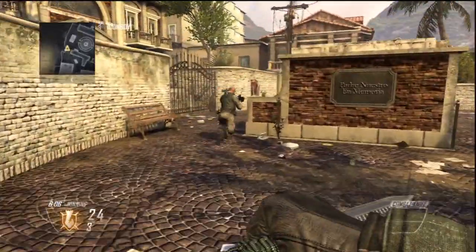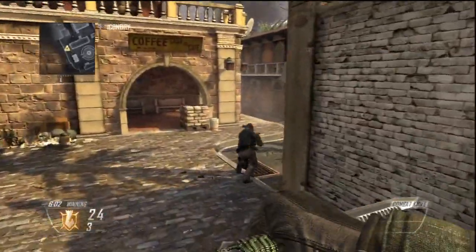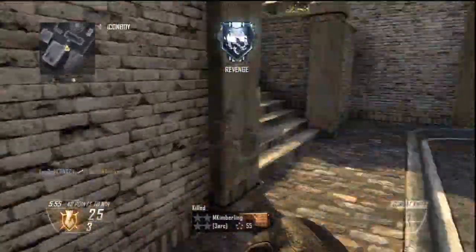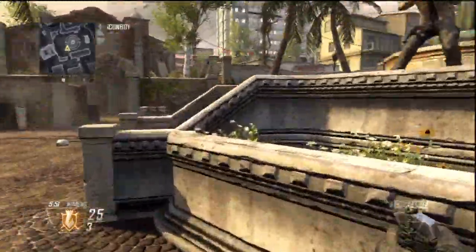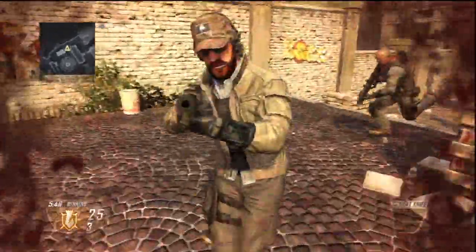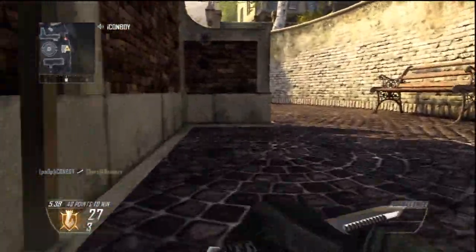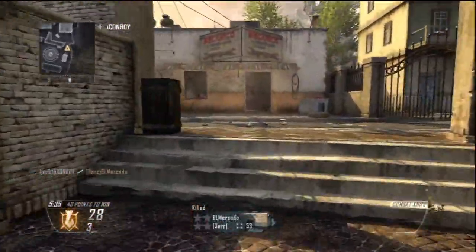Let's get right into the challenge. The rules are all in the description, which is a lot easier than listening to this video over and over. This is another combat training challenge, and what you have to do is select the map Slums — it has to be on Slums. You have to go knife only with an empty class, so your pick 10 system has to be completely empty. You only have your combat knife — no perks, no concussions, no guns. And aim assist is turned off.